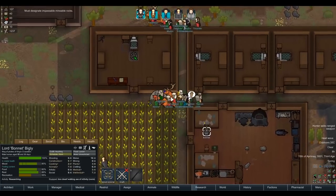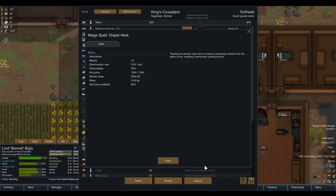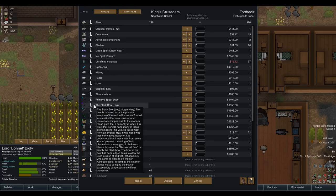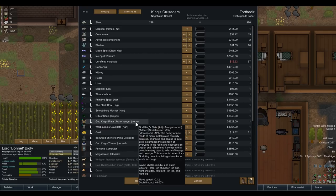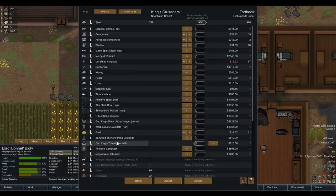Let's see what they've got. They have advanced components. Mage spell: dispel heat - creates a temporary cooling source. The primitive spear and the Black Bow in brackets leg - this bow is rumored to be the primary weapon of the warlord known as Torvald. It's a legendary item. There's also a smoothball musket and the god king's throne! They're not interested in buying anything unfortunately, so we can't get ourselves a god king's throne. We just need a personal computer? What mod is adding that? That's so odd.